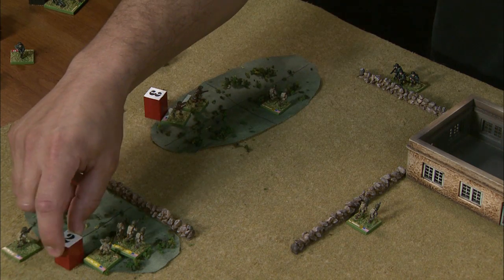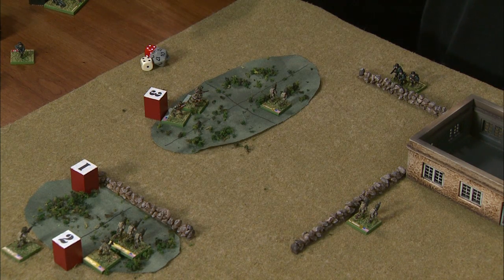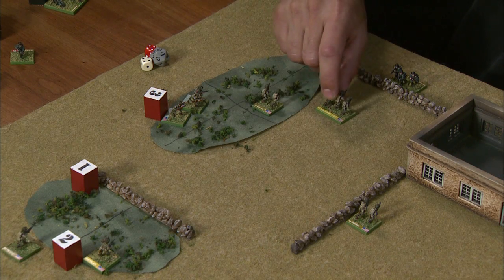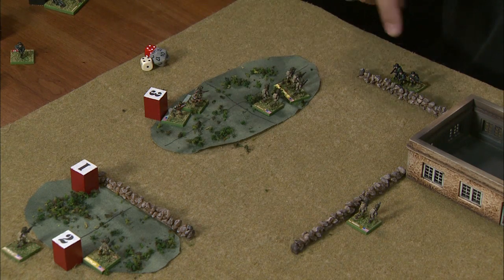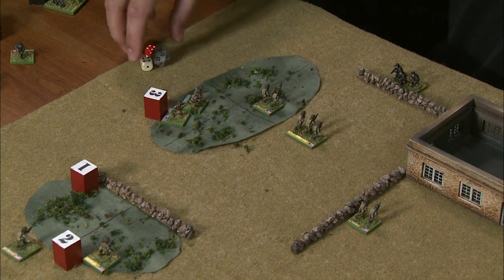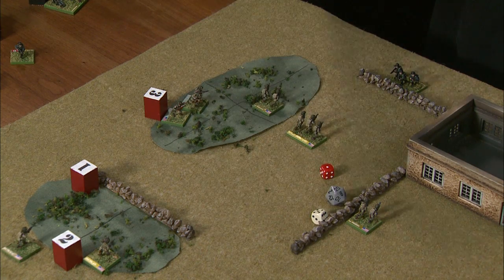Next we move on to the second platoon in the American activation, consisting of this American squad and this American leader. The squad is going to jump the wall — one terrain crossing — come over to the same terrain as the other team and jump into the woods. This time opportunity fire is allowed, because that's a different American platoon. Once a new activation begins, this German squad is free to fire on the new activation. The German says to the American: retrace your steps to a position of his choosing and conduct opportunity fire at that point.